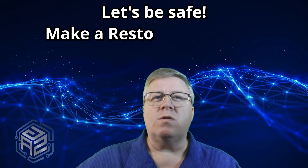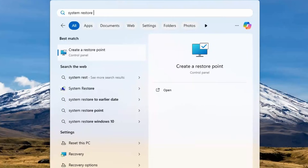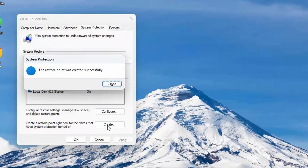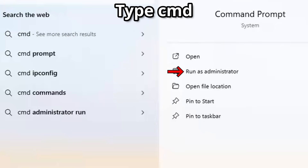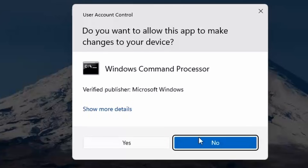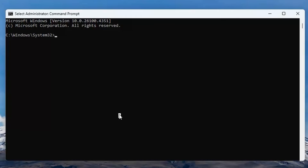Before we flip the switch, let's be smart. Go ahead and create a system restore point. I know you never really need it until, well, you know you really do. Now, let's open an administrative command prompt. Here's how: hit the Start button and type CMD. Look over on the right-hand side and click on Run as Administrator. You'll get that little User Account Control box asking if you're really sure. Go ahead and click on Yes.